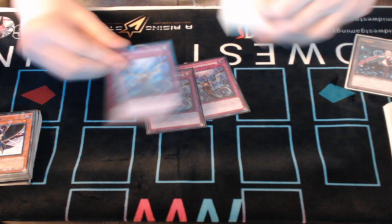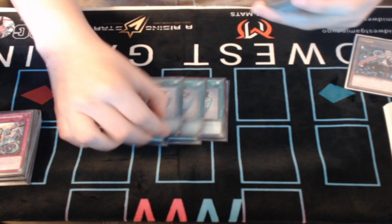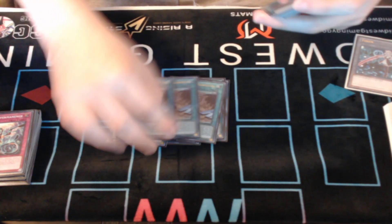3 Imperm — just more hand traps. This card's crazy because you can Prosperity or Duality into it. Then 3 Prosperity, 3 Duality — standard — and 3 Map.